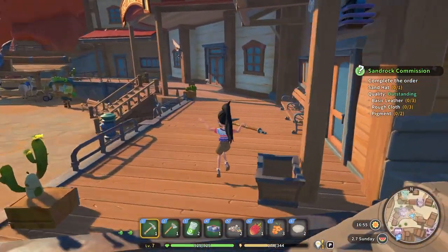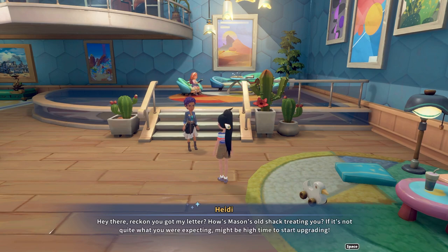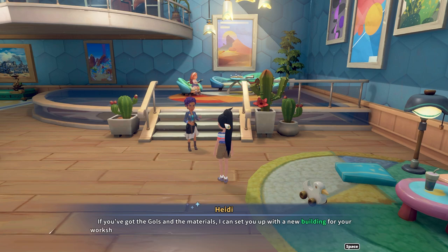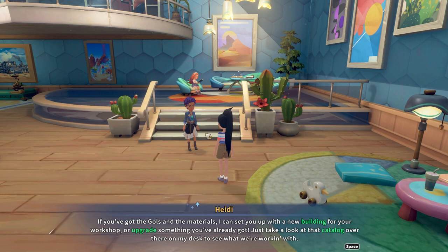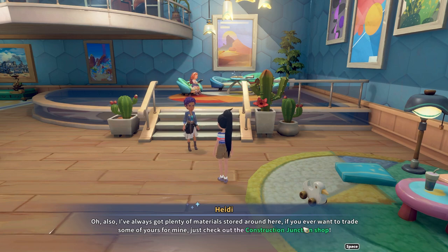Anyways, we needed to head over to Construction Junction and there was a quest there. 'Hey there, reckon you got my letter - how's Mason's old shack treating you? If it's not quite what you were expecting, might be high time to start upgrading. If you've got the gols and the materials I can set you up with a new building or upgrade something you've already got - just take a look at that catalog on my desk. Also I've always got plenty of materials stored if you ever want to trade - check out the Construction Junction shop.'